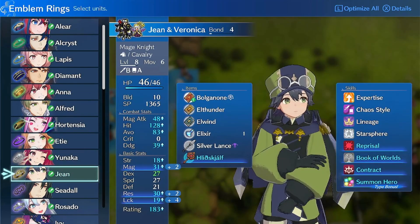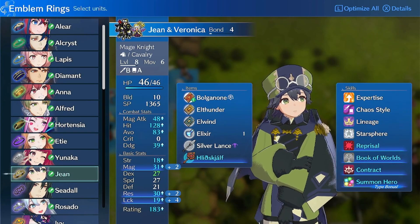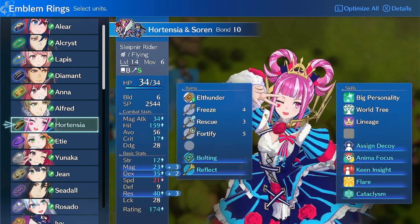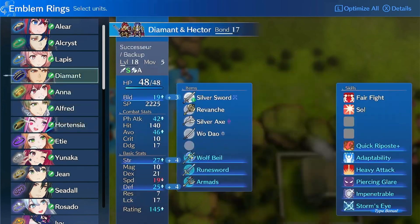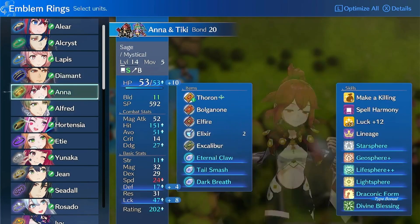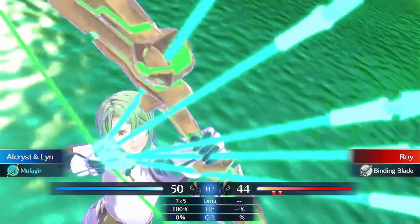Skills that have upgraded versions can be bought at a discounted SP cost as you pay your way to the maxed version in increments. For example, if you're trying to buy Speed +5 and don't have 2,000 SP, you can buy Speed +4 for 1,000 SP and the cost for Speed +5 will be reduced to 1,000 SP. And with that, let's talk about the skills.